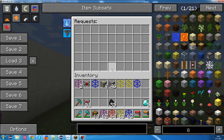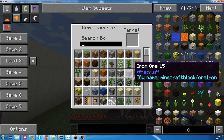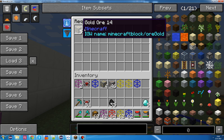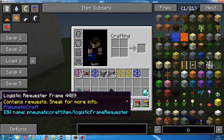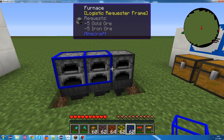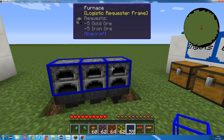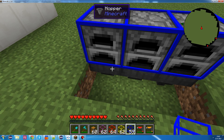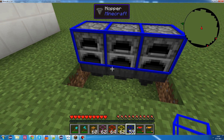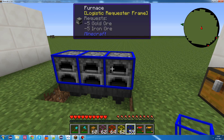But before I put it on, let's configure it first to keep gold and iron, and keep five of both. And then, with this configuration, we can right-click and all three should have the same configuration - you can confirm that by looking at the WAILA tooltip. Now, I've hooked up some hoppers already, and that's because you can only put one frame on an inventory at a time. That's another limitation.